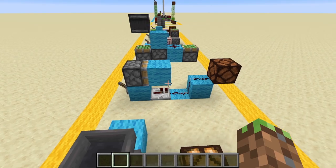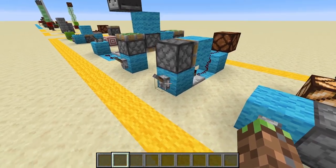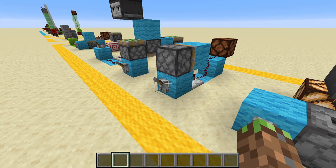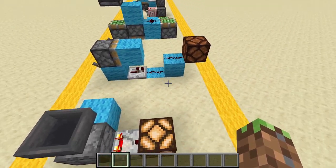Next up we have a dual edge monostable, which I use a lot — I actually have this in a really old redstone build. Basically it will give a short redstone pulse when you turn the lever on and when you turn it off. This was basically the observer before observers. I don't know how many people use these, but I use this a lot.